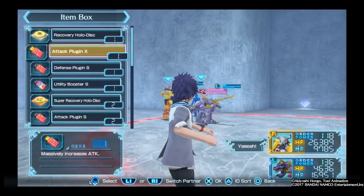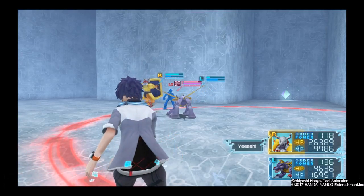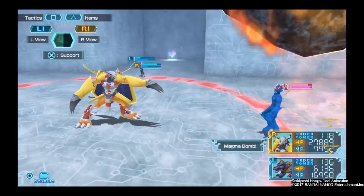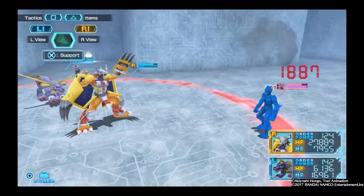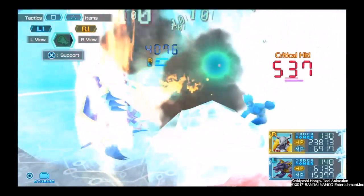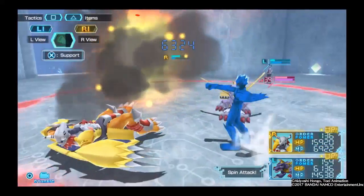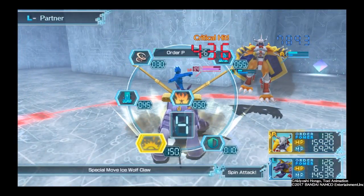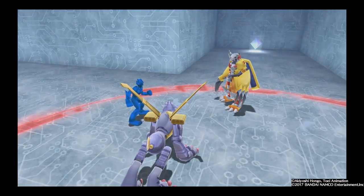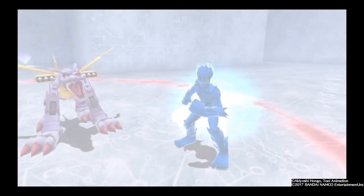Let me throw a Medium Recovery Disk at MetalGarumon. I'll use the Ice Wolf Claw. I guess I'm going to have to choose which one is the correct portal.